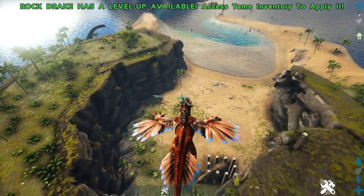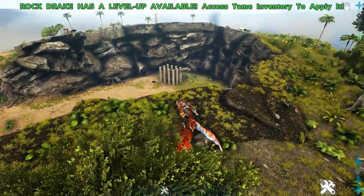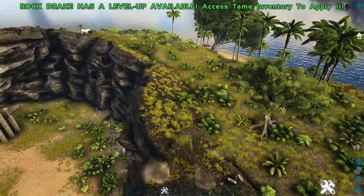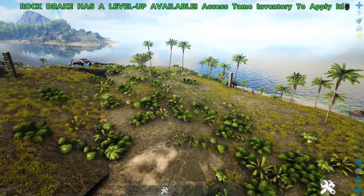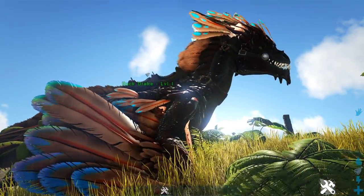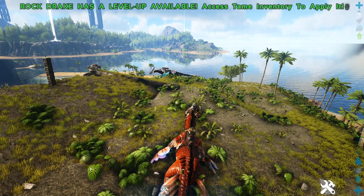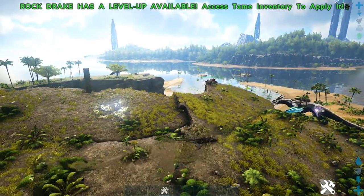Another thing — with their dive ability, they have a pointer; if you click it, it makes them shoot forward, which is really good. And their last ability, on the third attack button, is invisibility — they just go invisible, which is super cool. Wild creatures can't see you, though enemy players can still see you if they really look. It even makes you disappear from radar. Going invisible uses quite a lot of stamina, and you can't even see the player — the player is even more invisible than the Rock Drake.